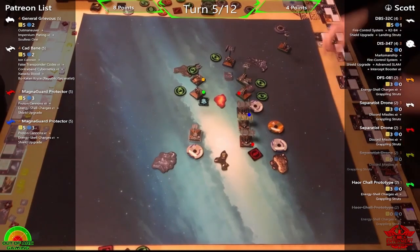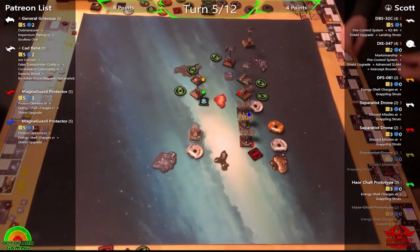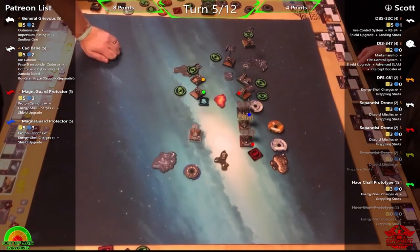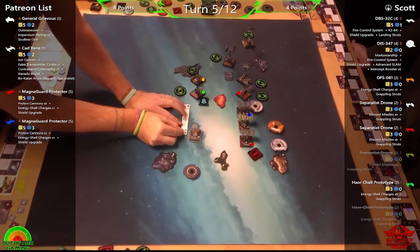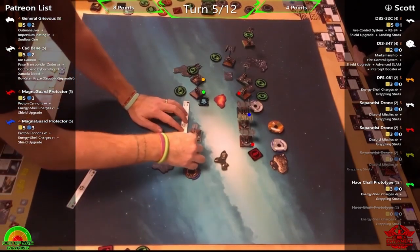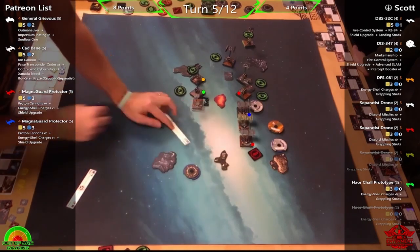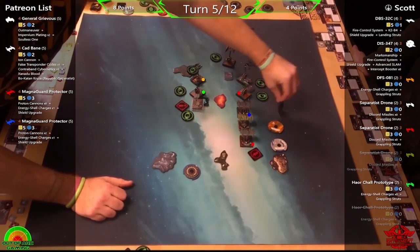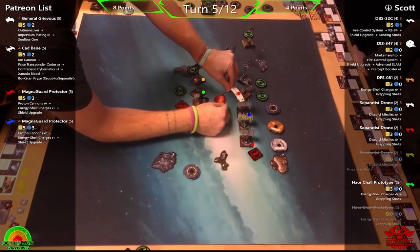Phil thinks his best move might have been to turn right, going fast to the left hoping Scott either came forward or moved out of the way. But the gas cloud makes it tricky to turn all ships — Blue would be fine, Cad possibly, but Red would have to go straight. Grievous ends up bumping, clearly hoping Scott would go slightly right. Red clears the Buzz Droids and gets up close — they attach to the front guides, which is actually better because you can now range-zero them.